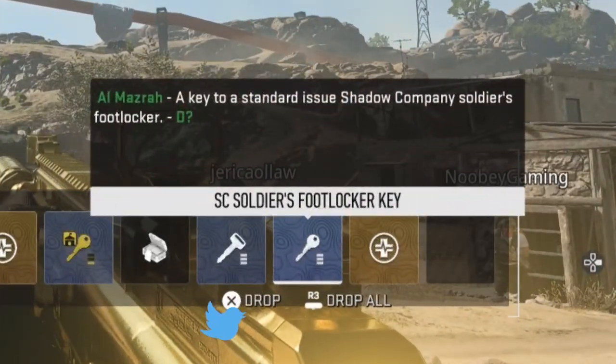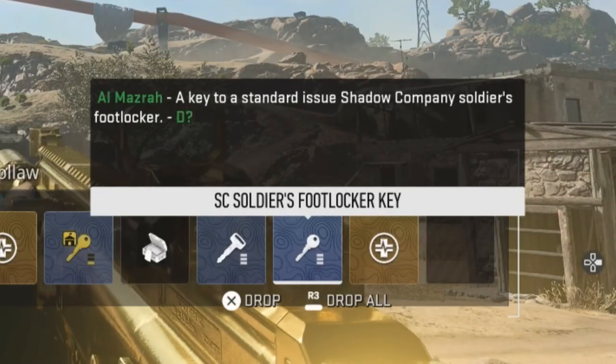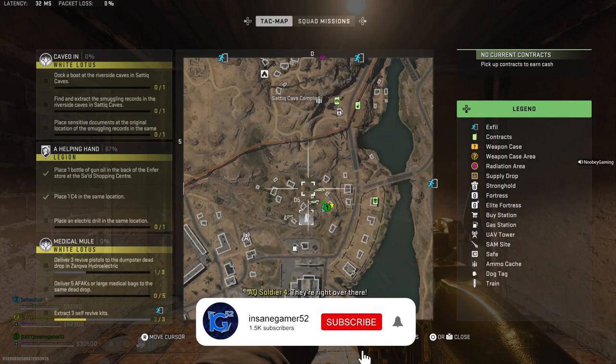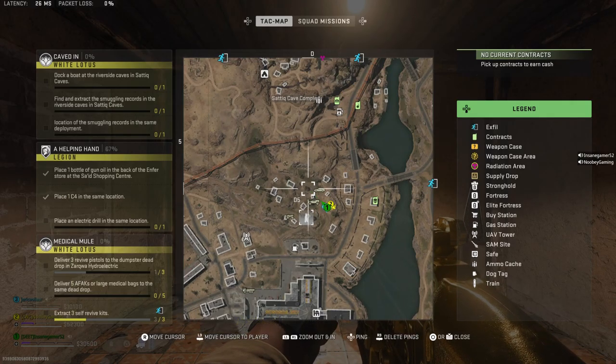Alright, so the description of this key says that it's a key to a standard issue Shadow Company Soldier's Foot Locker in DMZ. You're looking for a military footlocker in Syed City, so let me show you where to actually use this key. You need to go right here to this wreckage in the middle of the buildings to the north of the Syed Shopping Center.